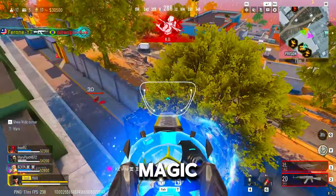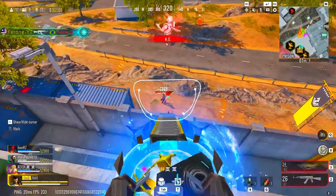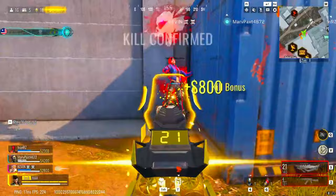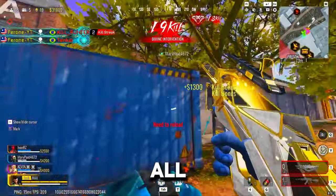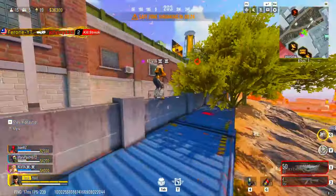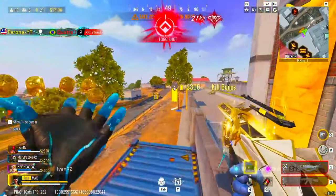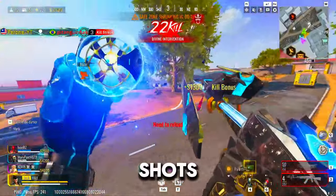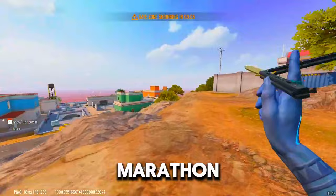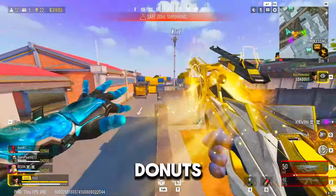If you're expecting a magic trick to improve your aim overnight, I hate to break it to you, but this ain't Hogwarts. It's more like Bloodstrike bootcamp, and in bootcamp, we practice — a lot. But don't worry, practice doesn't have to be boring. Make it fun. Pretend those bots are all your exes, or that annoying guy who keeps stealing your kills. Channel that energy and get those headshots. Make sure you're practicing with a purpose. Don't just spray and pray. Focus on your weak spots. If you're bad at long-range shots, spend time nailing those. If your close-range combat is shaky, practice that.